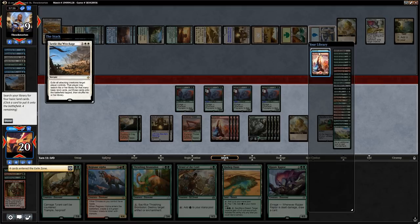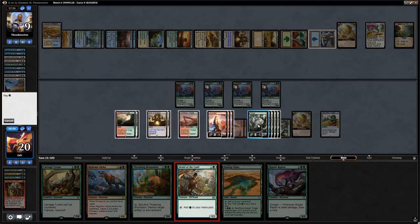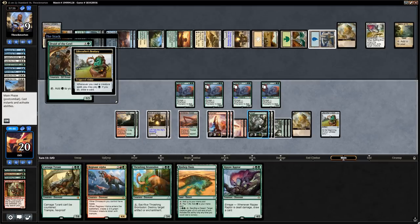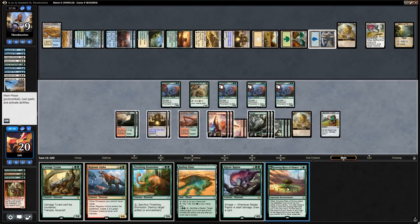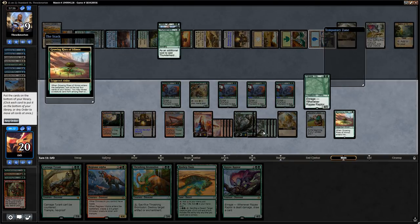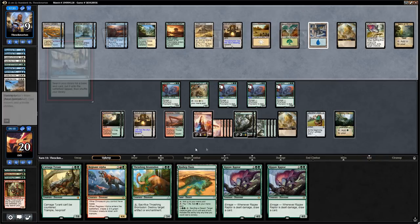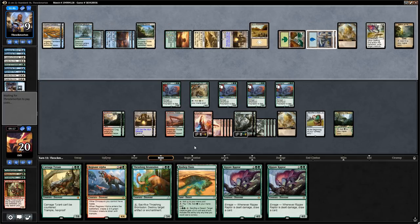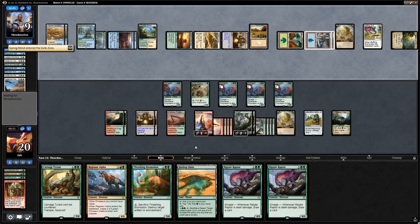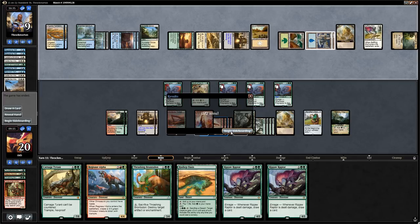Ripjaw Raptor — keep on top, better than a land. Opponent has the Spires and could have something like Cast Out. We attack with four Polyraptors and opponent does have another Settle the Wreckage — we get our remaining lands. We play a Druid and draw a card. Growing Rites — that gives a bunch of mana to activate our Arches. We transform Growing Rites and say go. Opponent casts Ipnu Rivulet right away and then scoops it up. On to game three — our Thrashing Brontodon was very key. Opponent doesn't want to go through that abuse again and scoops, so we move on to the next match.